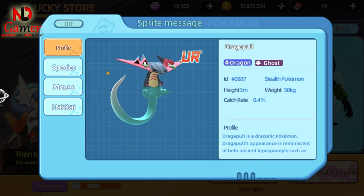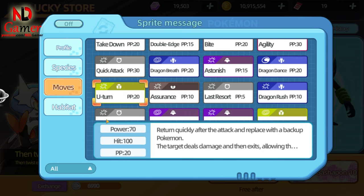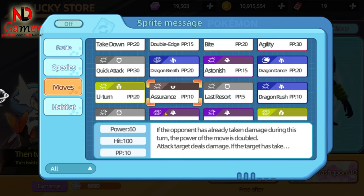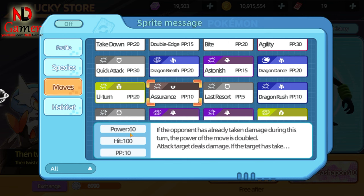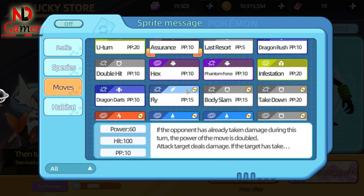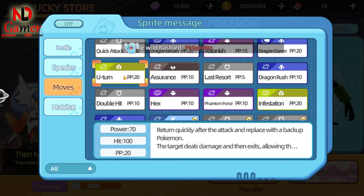Next is Dragapult. This Pokémon has extremely high speed and strong attack, so you should focus on boosting speed and attack. Its skills are also powerful. You can use Dragon Dance, similar to Gyarados, and three offensive moves: Assurance, which has a base power of 60 but doubles if the opponent has already taken damage, making it great to combine with entry hazards like Stealth Rock. Next is Dragon Darts, which has a base power of 50 but hits twice in one turn, so the total damage is effectively 100. Lastly, U-Turn allows you to switch Pokémon quickly if you're up against an unfavorable opponent while still dealing significant damage.